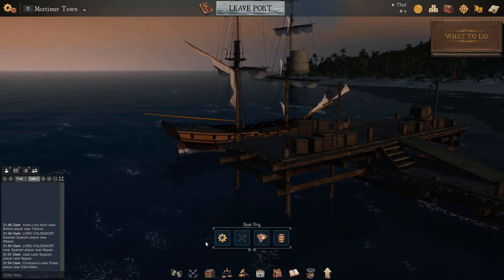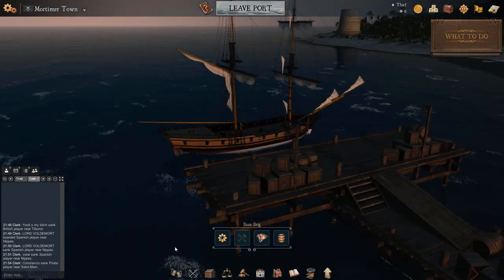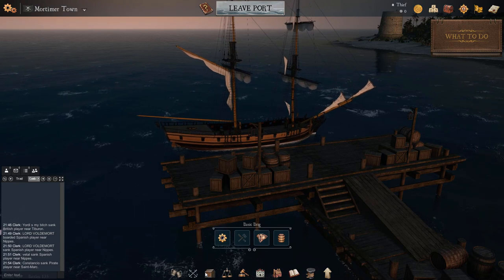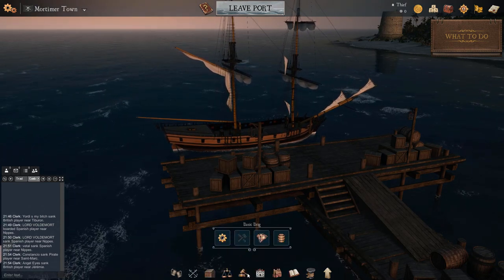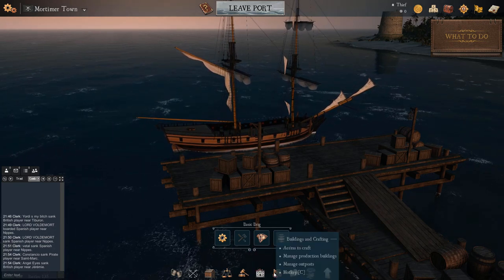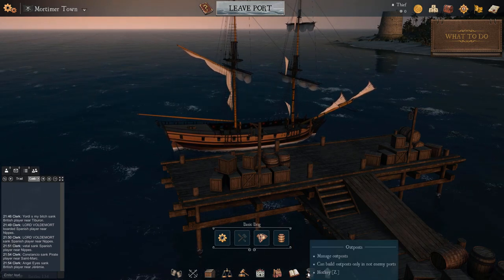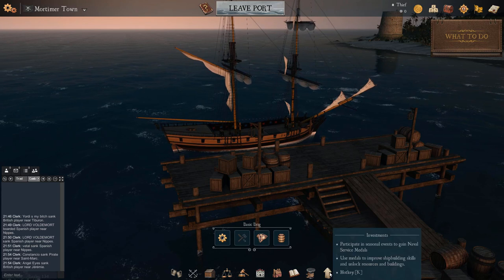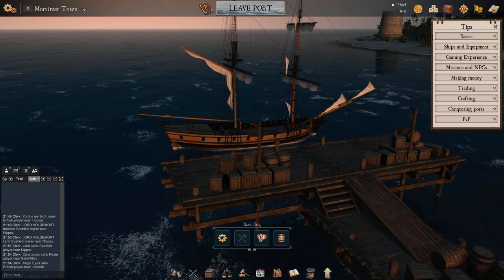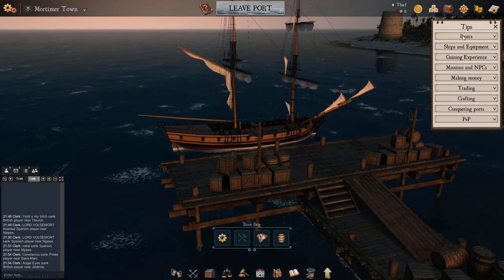This is basically the home port, which allows you to check the tavern, navy, warehouse, shop, auctions, admiralty, crafting and building, port quests and outposts. And last is the investment. Here is the basic guide for the game from the in-game perspective.